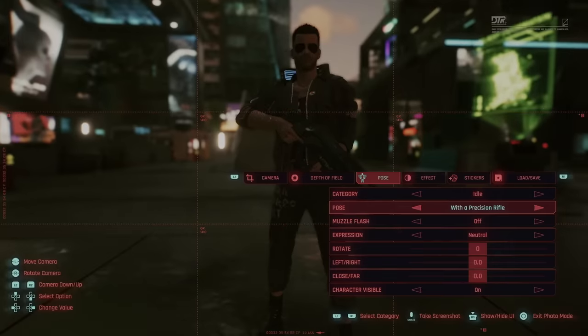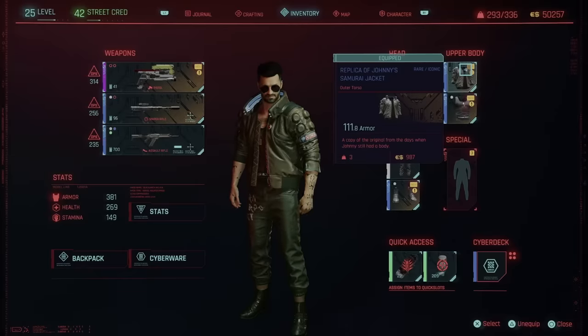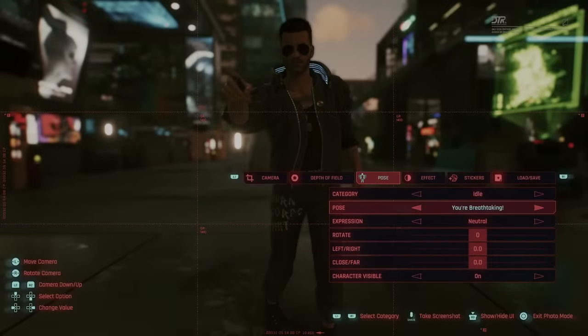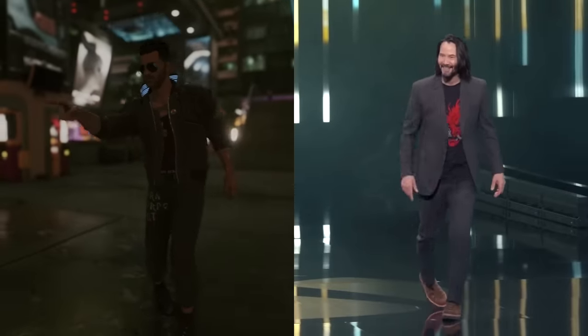Now you can look just like Johnny, at least clothing-wise. I mean, Johnny is Keanu Reeves, and you probably don't look like Keanu Reeves. But the stuff is pretty good armor-wise as well, so it's worth hunting down whether you want to look like Silverhand or not. Getting all this stuff gets you the Breathtaking achievement, by the way — a reference to the 2019 E3 Cyberpunk conference.